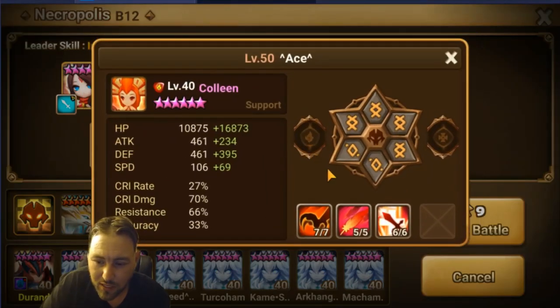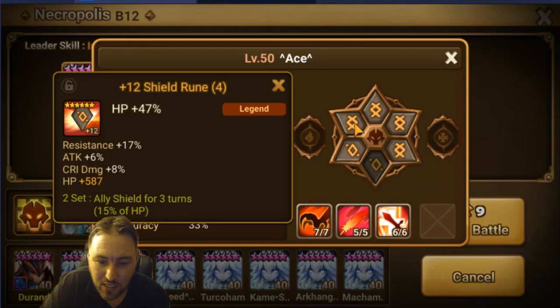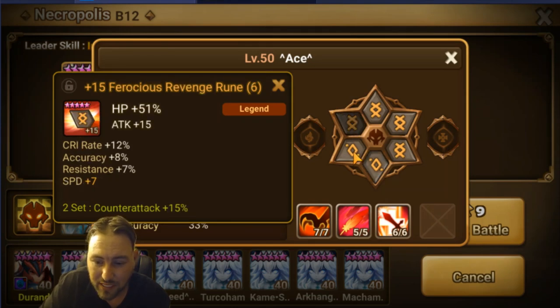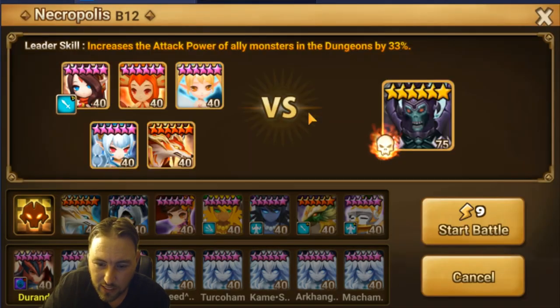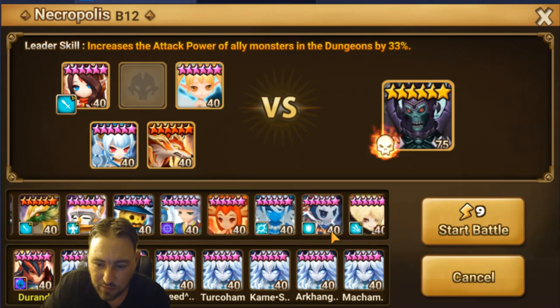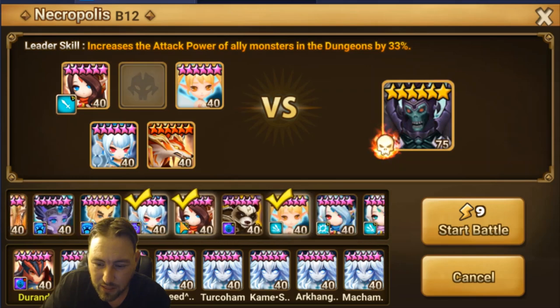Let me show you Colleen's runes quick. She is on triple revenge and shield. The shield set is important because it means you take less damage every wave — it's there to mitigate damage. And the double revenge means that when the boss hits her, she can revenge back. Speed, HP, HP — and you'll notice a lot of the runes are missing grinds.